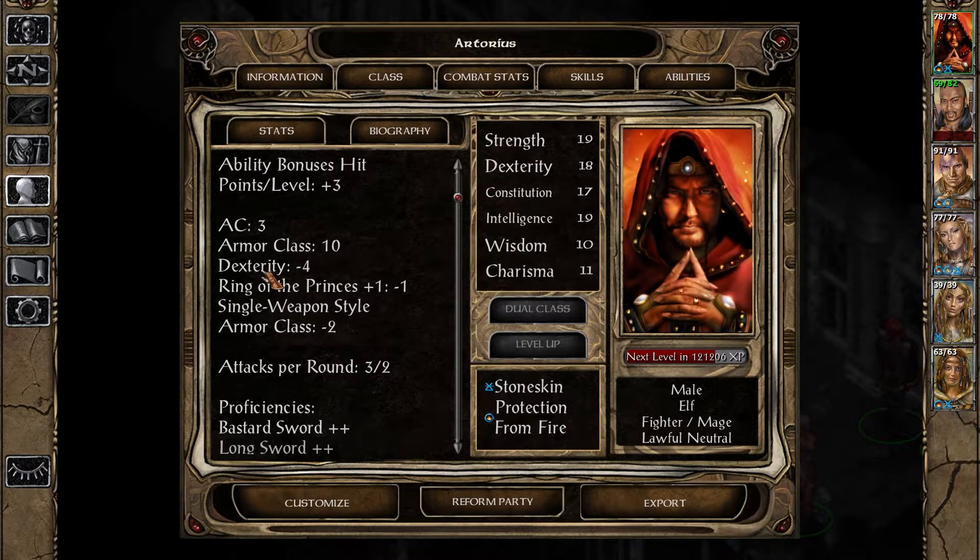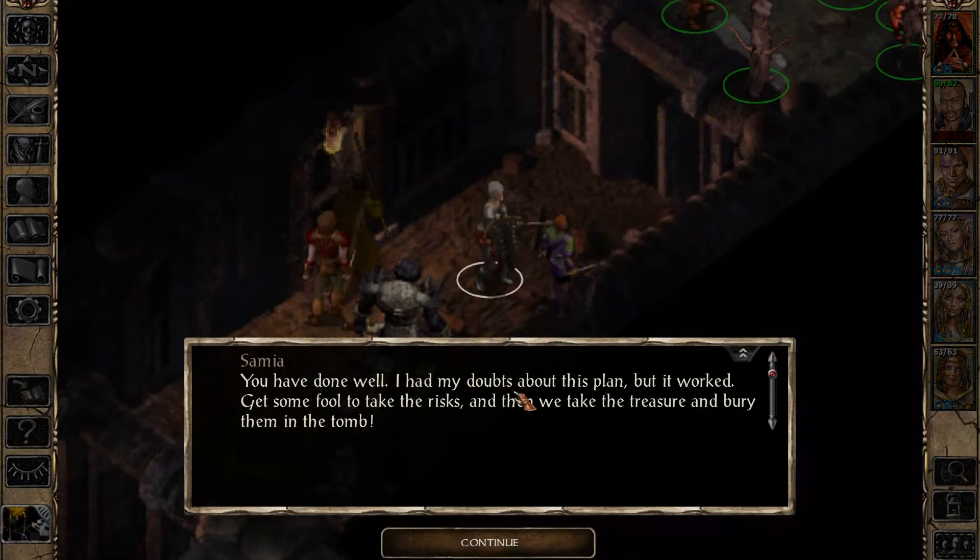With ghost armor that should drop down by a solid - what, eight? I just exited out - I was about to check if I had ghost armor ready to equip. Hello Samia, aren't you the one that I met out front that just bypassed the guardians for you? I'm not giving this shield or sword. You've done well. I had my doubts about this plan, but it worked - get some fool to take the risks and then take the treasure and bury them in the tomb.